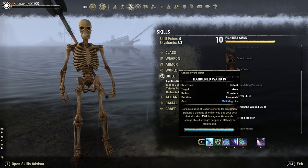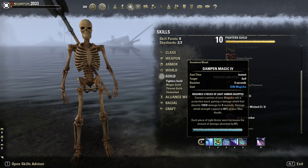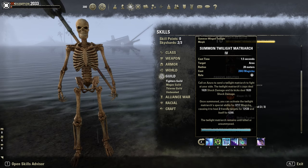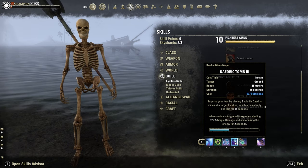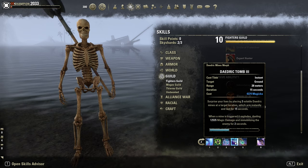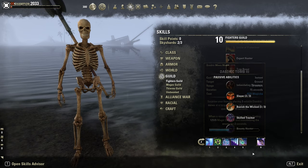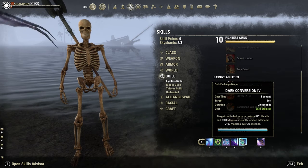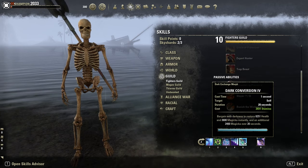Then back bar: two shields — Hardened Ward and Dampened Magic. Then the Matriarch again — we have to slot it on both bars. Deadwick Tomp, to be able to proc Dark Convergence if we don't have our Suppression Field or Negate up. And Dark Conversion, just for sustain.